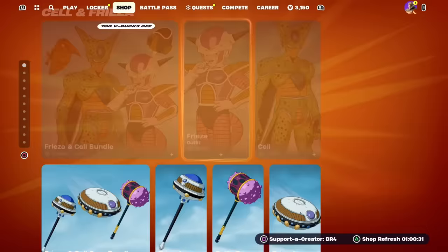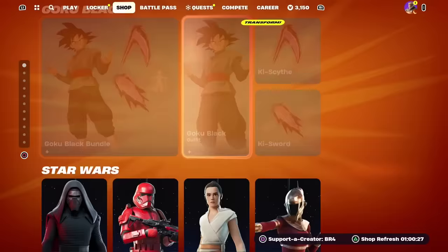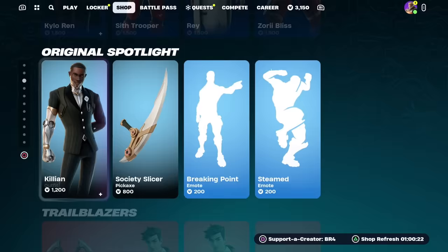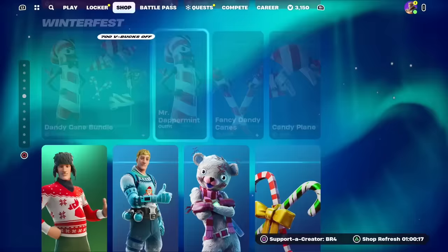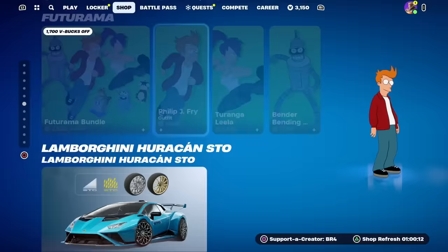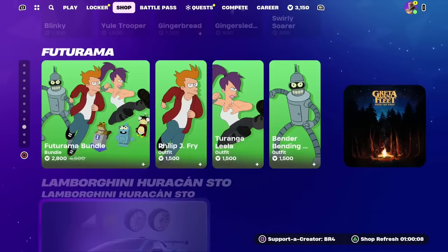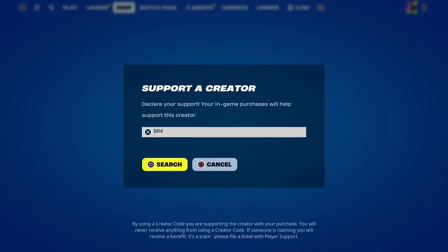Real quick, I give my subscribers free skins and whatever they want from the Fortnite item shop, including the Chapter 5 battle pass. If you'd like a chance to get a free gift, just subscribe with notifications on, like the video, and leave a comment with your Epic Games username so I can add you and send a free gift. Also, be sure to use my support-a-creator code BR4 in the item shop — hashtag ad.